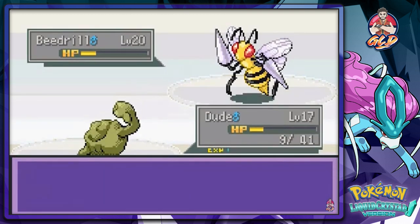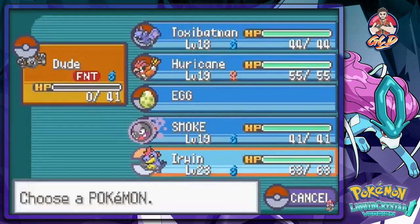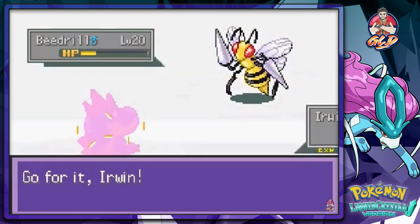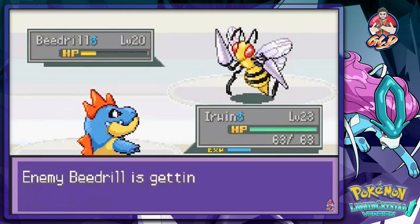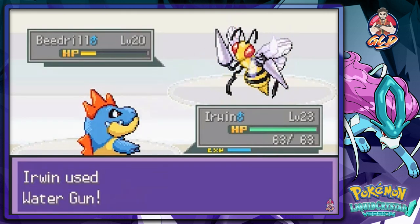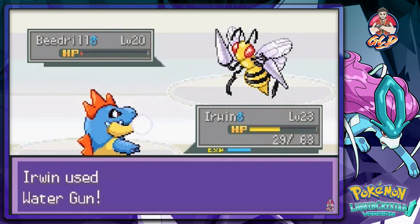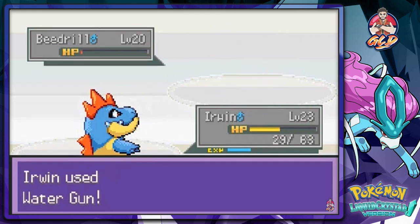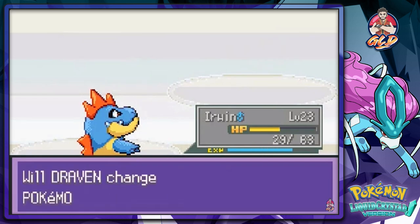Twin Needle really found our weakness — holy crud, Bugsy is tough. We switch to Erwin and use Water Gun. Beedrill uses Focus Energy, and despite thinking we'd win easily, Beedrill survives a Water Gun. But the next one finishes it off and we gain experience. Bugsy's final Pokemon is Scyther.